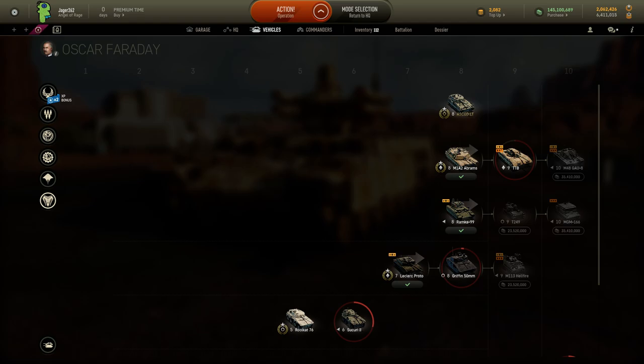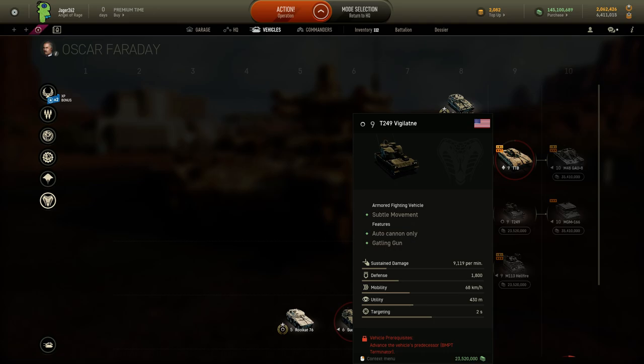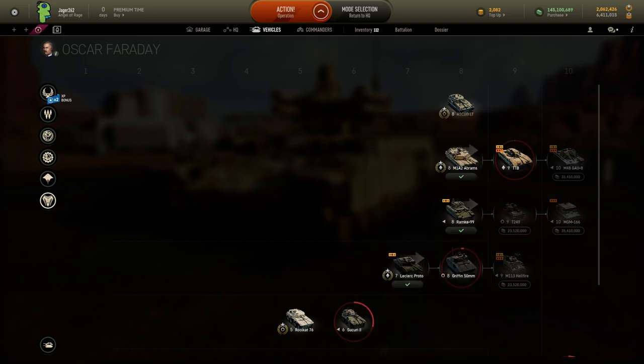As you can see, the Oscar Faraday tree is finally complete after this morning's update. We now have the T249 Vigilante at tier 9 and the MGM-166. Those are the hypersonic kinetic penetrators — they're like ATGMs, but not really.